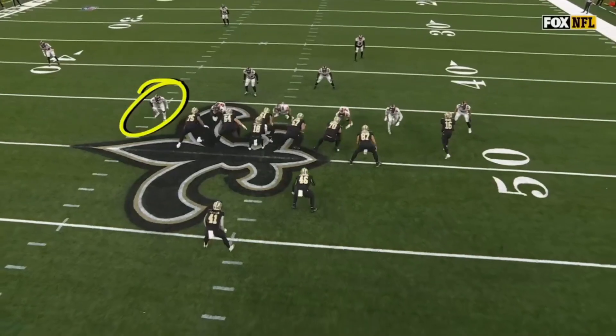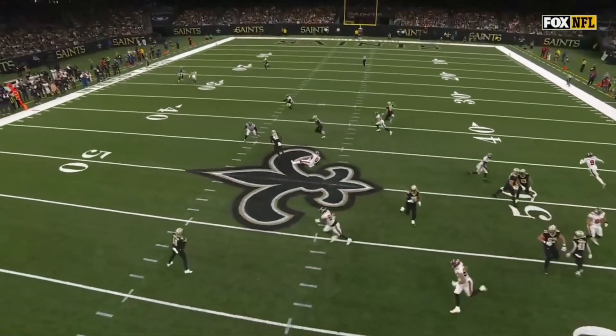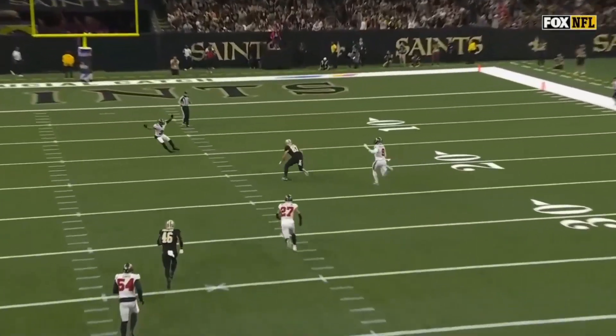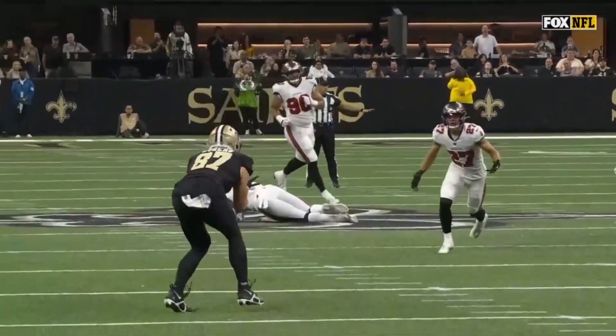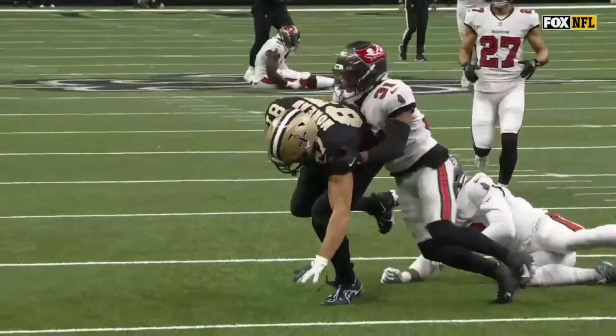You can see he gets cut down hard. Foster Moreau — he's running the trail route, supposed to run a deep over, but he just feels the space. You see him put his hand up and keep it a little more vertical. Nice job there by Rattler finding him for the big explosive play.